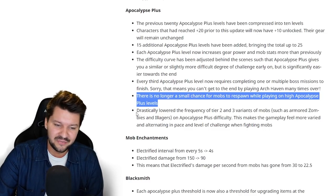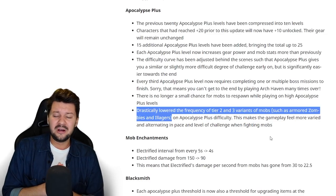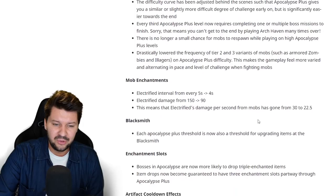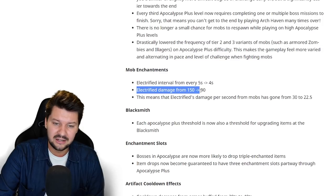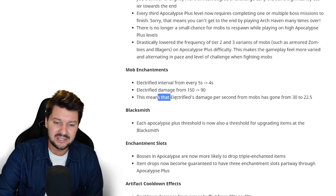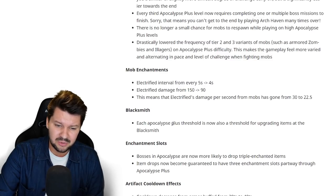The frequency of tier 2 and tier 3 variants of mobs such as armored zombies and illagers has been drastically lowered, meaning on higher Apocalypse difficulties there's going to be a bigger variety of mobs — not only those very tanky strong ones. Also, mob enchantment electrified interval changed from 5 to 4 seconds, so you have a slightly tighter window to attack. The electrified damage got reduced from 150 to 90, meaning electrified damage per second has gone from 30 to 22.5.